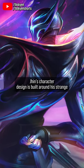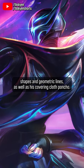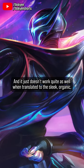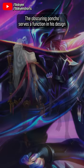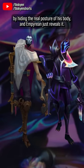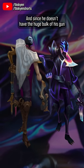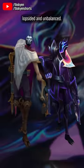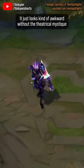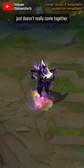Jhin's character design is built around his strange angular asymmetry, which in his base design is expressed in boxy shapes and geometric lines, as well as his covering cloth poncho, and it just doesn't work quite as well when translated to the sleek, organic decorativism of Empyrean. The obscuring poncho serves a function in his design by hiding the real posture of his body, and Empyrean just reveals it — and since he doesn't have the huge bulk of his gun battery to justify standing so lopsided, he just looks lopsided and unbalanced. It just looks kind of awkward, without the theatrical mystique that's supposed to carry this version of the character design. Empyrean has gorgeous particle effects, but the base design, for me, just doesn't really come together.